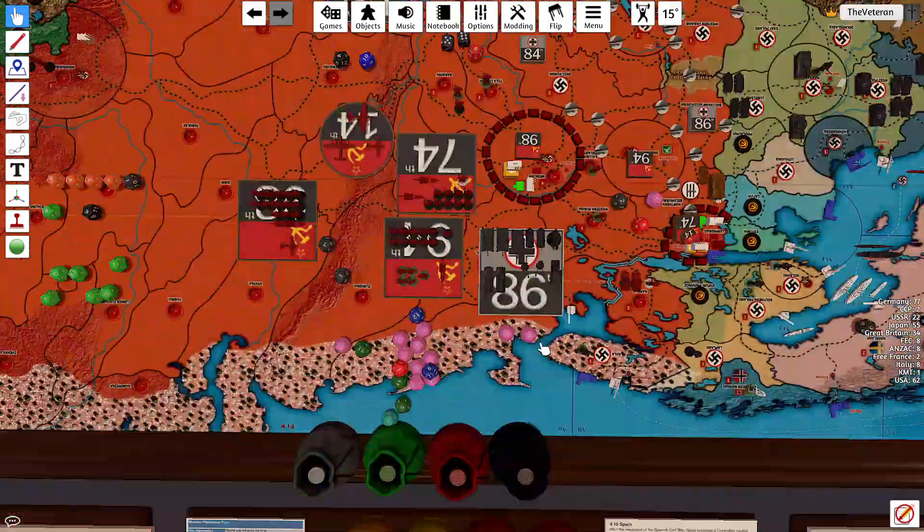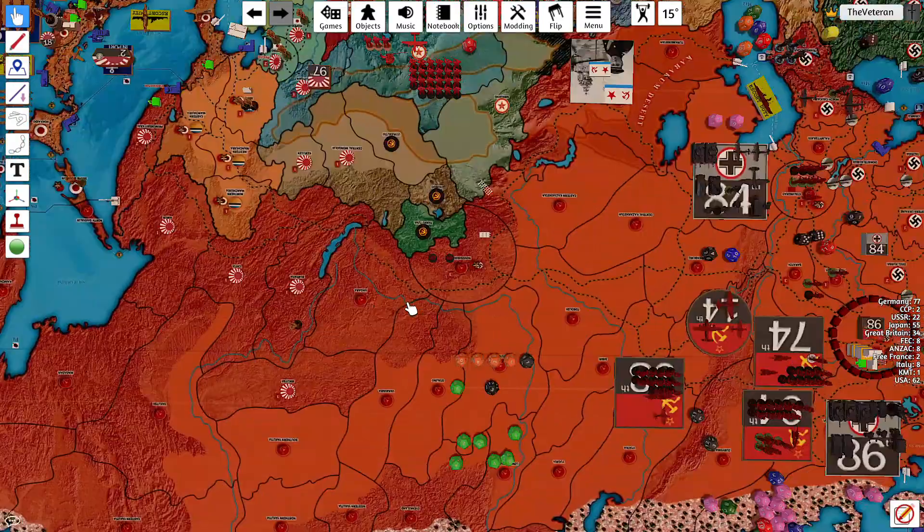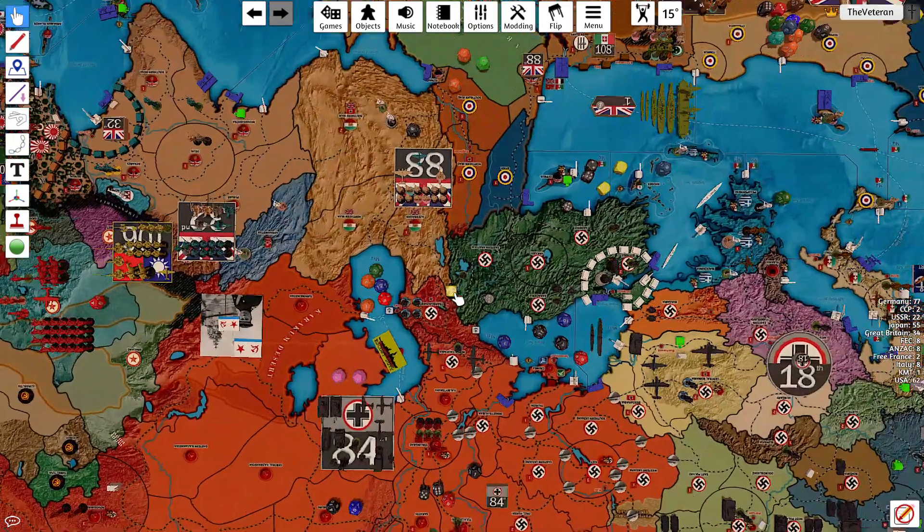So we collect 8 plus 2 is 10. And that'll be our turn — pass it off to the Americans in KVT.